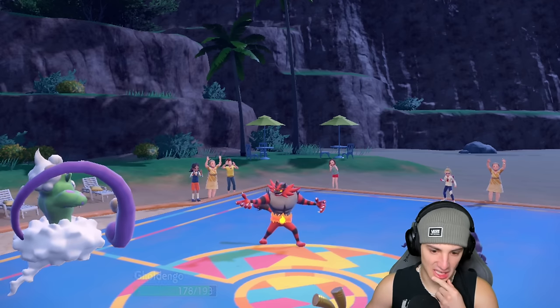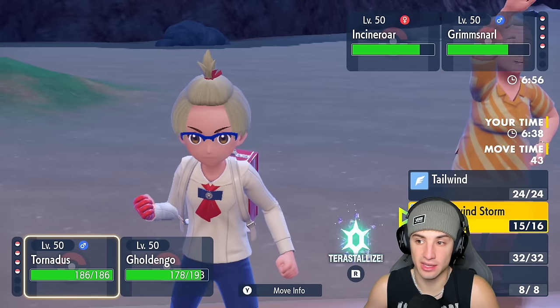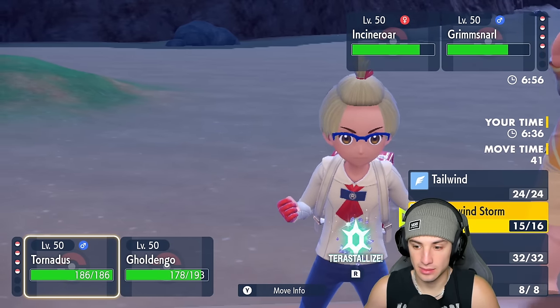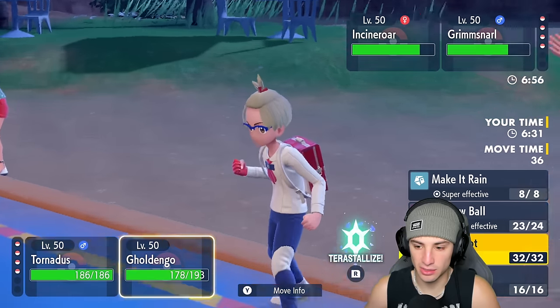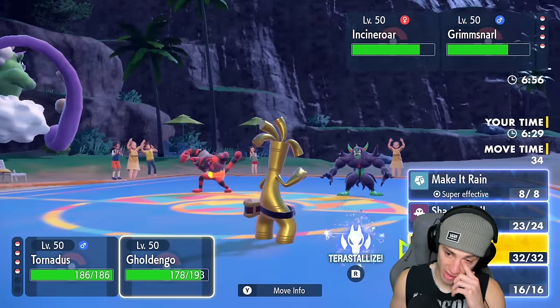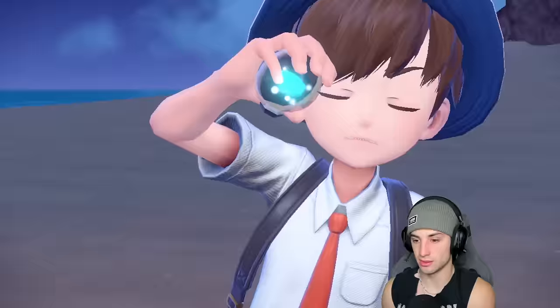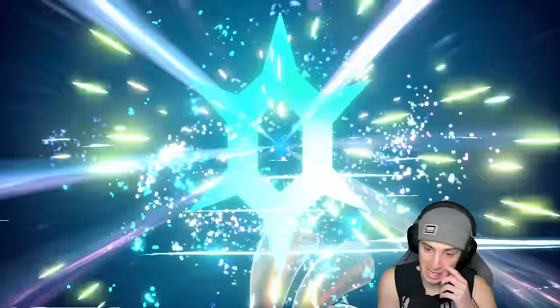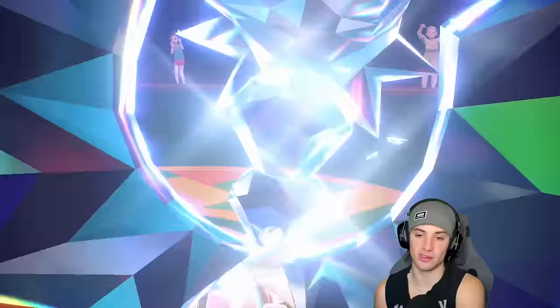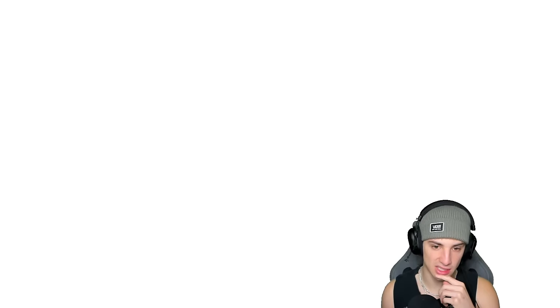I could actually set up Nasty Plot here — Terastallize and set up Nasty Plot, that's not a bad turn. I can't be Faked Out, so I'm shooting a Bleakwindstorm. I'm going to Terastallize so Fire doesn't do crazy damage to me, and set up the Nasty Plot. I doubt he goes for another Spirit Break into the Dragon slot — we're going to Terastallize and just dodge a Fire move if Flare Blitz wants to come through.